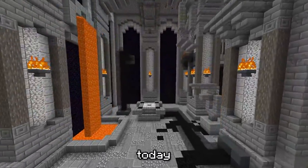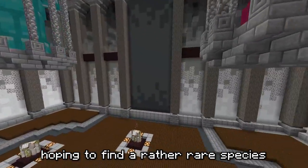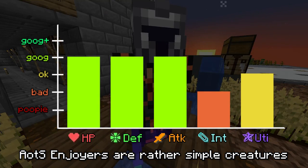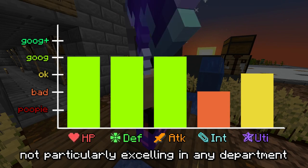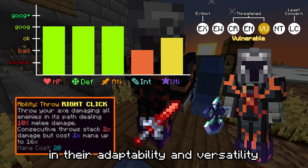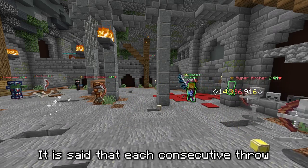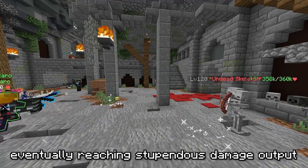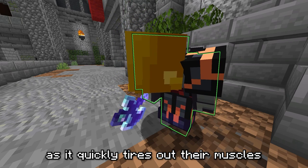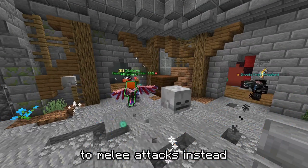Continuing the trend today, we once more explore the catacomb's higher floors, this time hoping to find a rather rare species: the Axe of the Shredded Enjoyer. AOTS enjoyers are rather simple creatures, not particularly excelling in any department but making up for that in their adaptability and versatility. Their most unique trait is the ability to throw axes. It is said that each consecutive throw is stronger than the last, eventually reaching stupendous damage output. This does not come without its flaws however, as it quickly tires out their muscles if used too much, so they often have to resort to melee attacks instead.